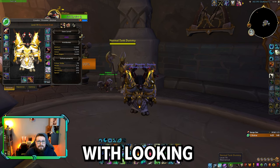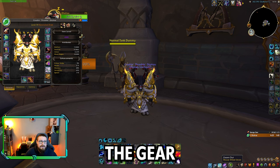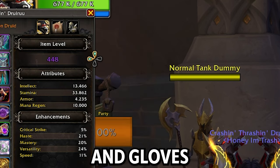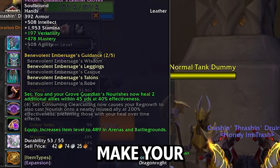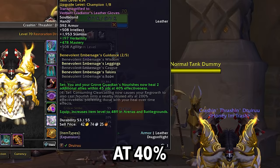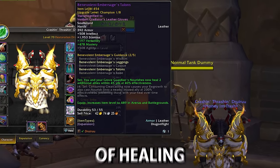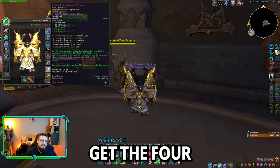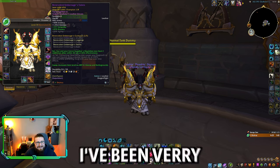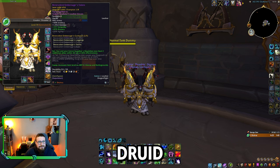So let's start off with the gear. You want to get the two-piece as soon as possible. I went with legs and gloves. The two-set will make your Grove Guardians throw Nourish on all of your team at 40% effectiveness — it's a good amount of healing. And if you can get the four-set, good for you. I didn't get it; I've been very unfortunate with my Druid. But the two-set is still pretty good.